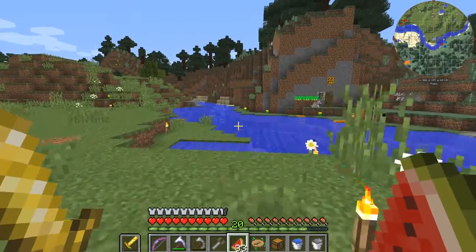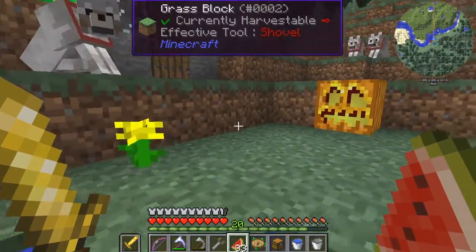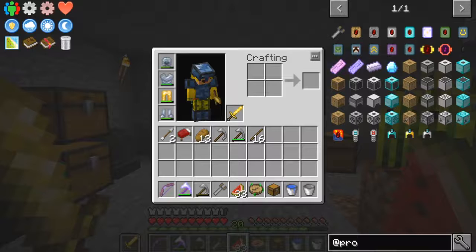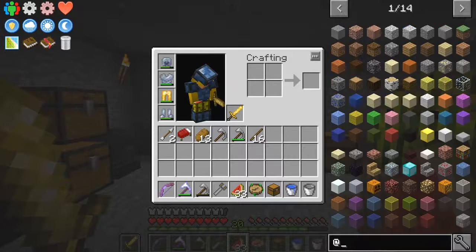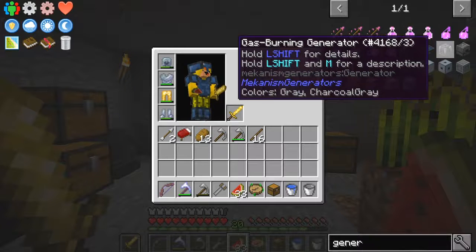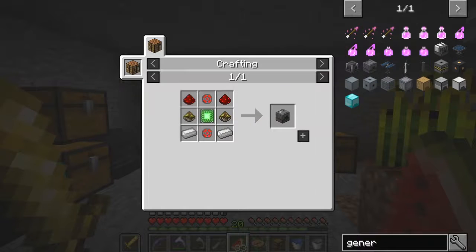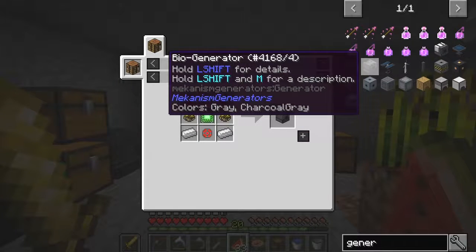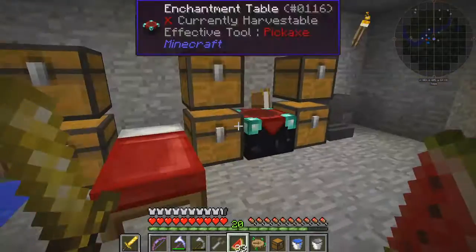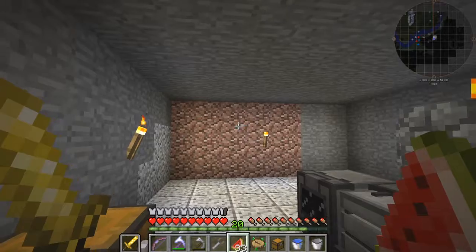Today what I'd like to do with Mekanism is to improve the power supply. Let's have a look at what we've got for generators. We've got the gas burning generator — we don't have any gas for that. We want to build the gas burning generator because the bio generator requires mulch which we don't yet have, or biofuel. The advanced solar panels and windmills are actually too far from where the workshop is, because we're reasonably underground. What level are we? 51 — so we're just below sea level.